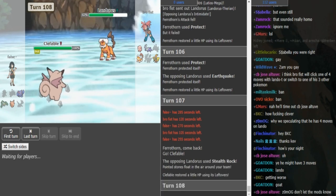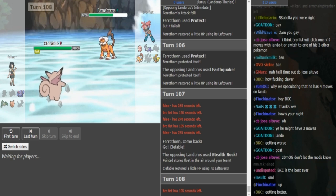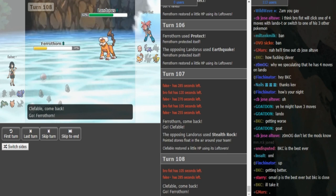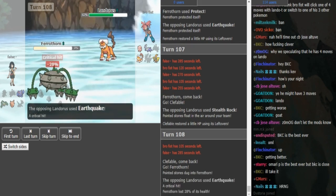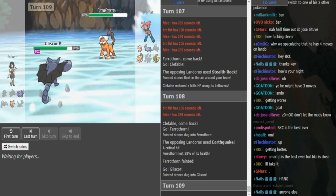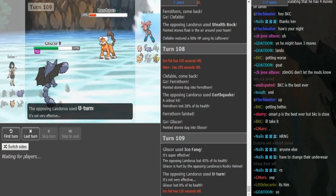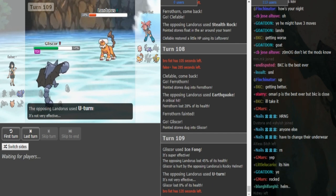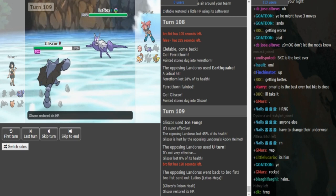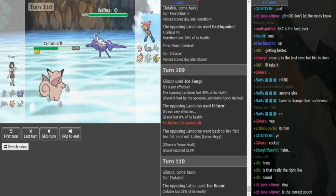Brofist can either Earthquake again or get up the Rocks anticipating the switch into Gliscor or Clef. False is probably going to calc right now - from no attack Lando it might only do 30% Earthquake. Yeah I think you might wanna go Gliscor or Clef and then try to double the Ferrothorn in later in the game to get an extra turn of Leftovers. It's not looking too good for False with the double Freeze - his Magnezone did thaw out but that Freeze on Ferrothorn was also a bit annoying. He goes Clef - Brofist goes for Rocks there, probably anticipating False to switch out. And now False is gonna get up his own Rocks. I don't know how healthy the Koko is - Brofist is either gonna go Chansey to throw up a Wish or spam Earthquake. He doubles into Ferro anticipating the Chansey and Brofist just Earthquakes.